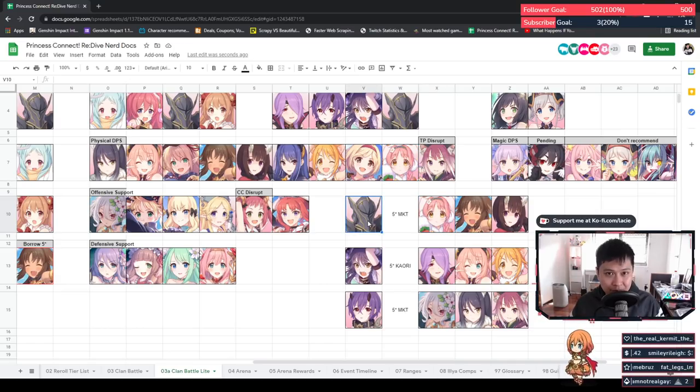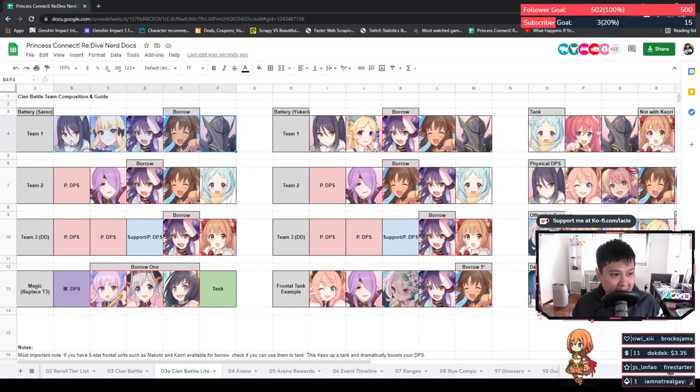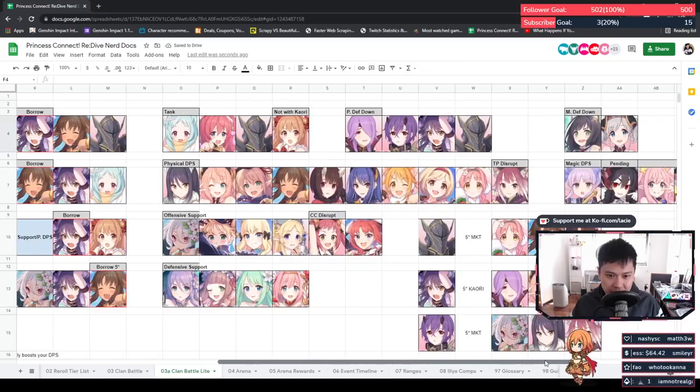For example, replacing Shinobu with Mimi on another team. So if you have Jun mid game and can tank it, you've got Makoto and Jun as two sources of defense down plus a bunch of physical DPS. In the case that you get Sarin — which is massive — you can actually run what's called the battery comp, since Sarin is a TP charger. If you have Sarin, you could use Miyako up here, borrow Makoto, and that's already a really solid comp. The idea is that Sarin constantly charges Makoto's UB, giving you a lot more physical defense down uptime.